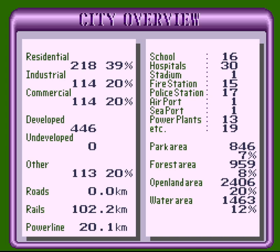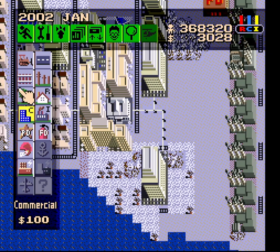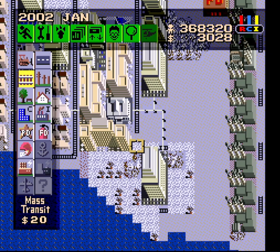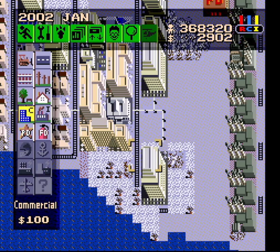I think I can build one more set of zones without needing another power plant. We can do four, two, and two. So with this one out of the way, let's get the rails further down — right about there ought to do. Then get the last C-Top going over here and we should be fine.